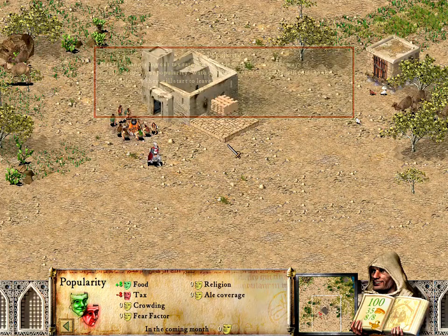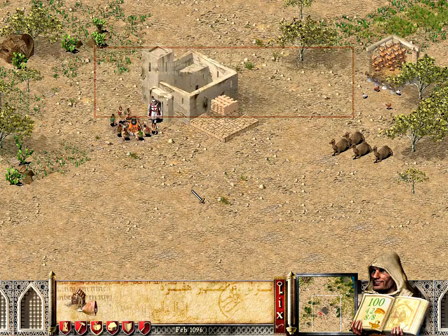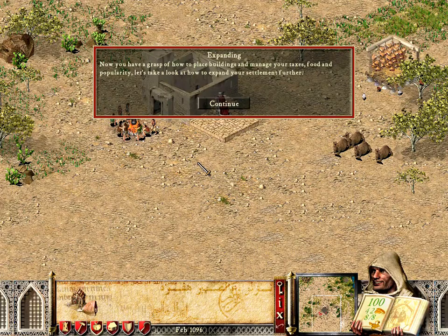Your tax rate and rations level will now be set to their original starting levels. Now right-click again to leave the report. Now you have a grasp of how to place buildings and manage your taxes, food and popularity, let's take a look at how to expand your settlement further.